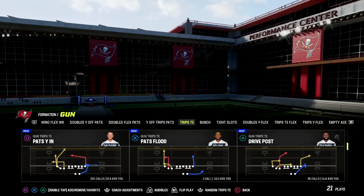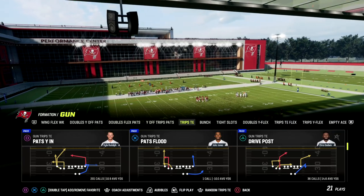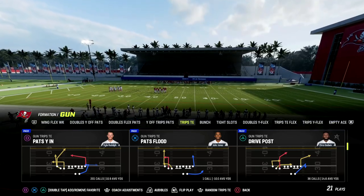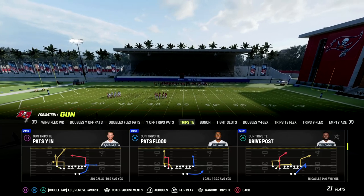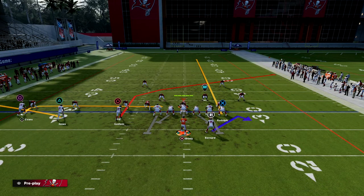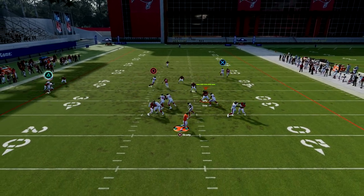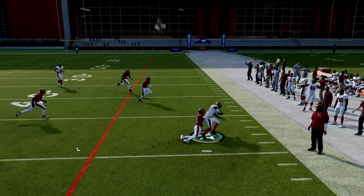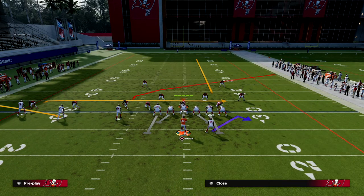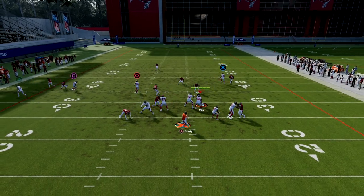We're going to be talking today about Drive Post. Drive Post is really quickly becoming one of my favorite plays because it beats man coverage really well. The setup is this: we're going to put the middle trips receiver on a flat route, streak our tight end, and block our running back — that's it. You can turn this Mike Evans route into an in route if you want, but it's a really simple setup.